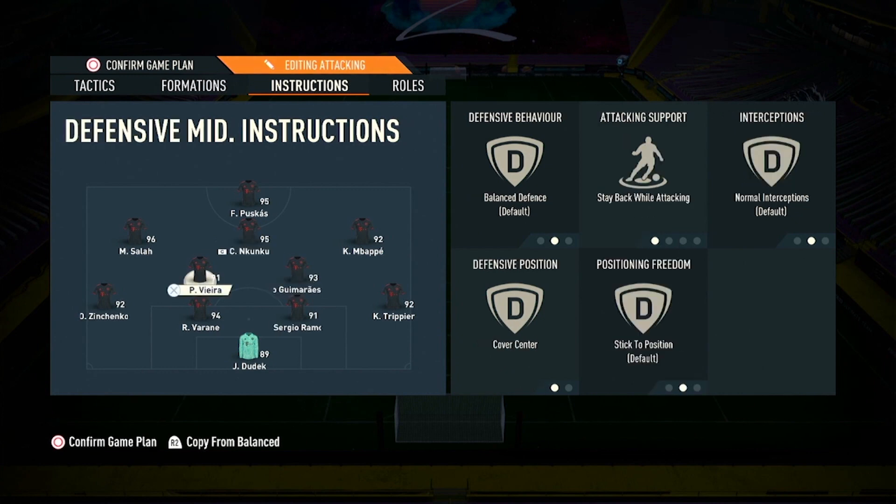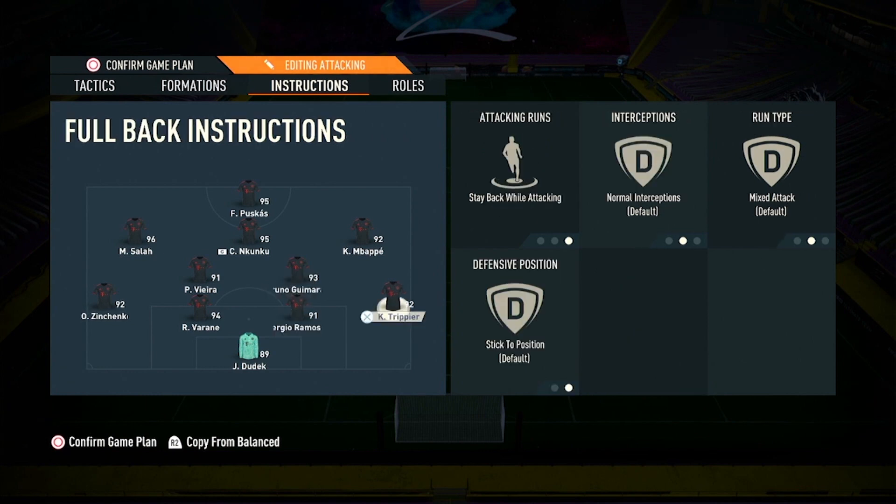The CAM is set to get into the box for cross only, to support the lone striker up front. The first midfielder is set to stay back while attacking and cover center — we always use one central midfielder to stay back to help defend. The second midfielder is everything balanced, apart from deep-lying playmaker, which is very different. I'm surprised at how good this instruction is — deep-lying playmaker gives players more independence on the pitch.